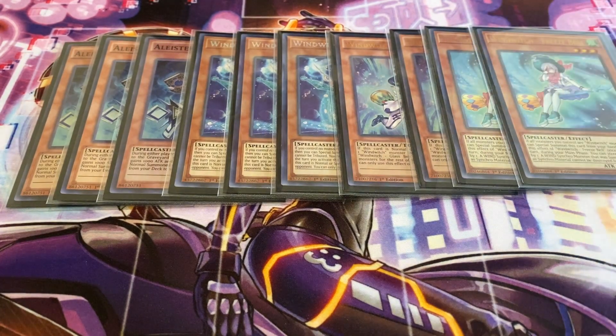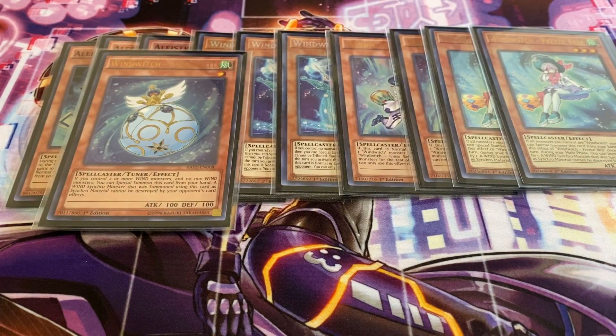Next, two copies of Wind Witch Freeze Bell — one of the more recent ones. If all monsters you control are Wind Witch monsters and you have at least one, you can special summon this card from your hand. Once per turn during your main phase, you can increase this card's level by one. If this card is used as Synchro Material, a Wind Synchro Monster cannot be destroyed by battle — so if you go into Crystal Wing with this, it protects it from being destroyed by battle. And then one Snow Bell to round out the Wind Witch cards — you could run two if you want, but you don't really want to see it too often. If you control at least two or more wind monsters and no other monsters, you can special summon it from your hand. A Wind Synchro Monster that used Snow Bell as Synchro Material cannot be destroyed by card effects, so Crystal Wing basically can't be destroyed by card effects either.